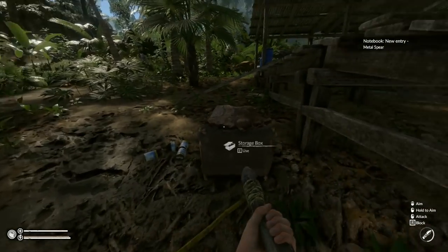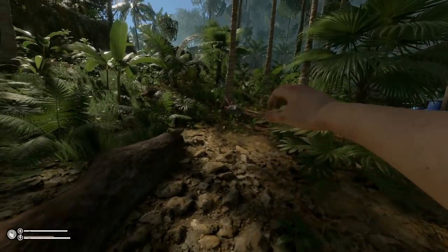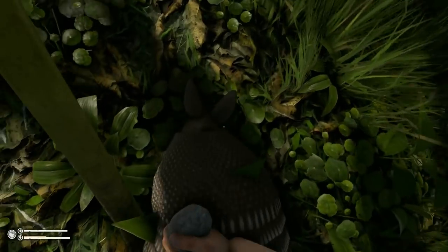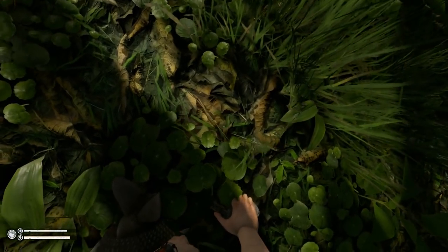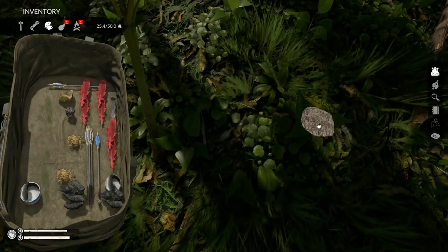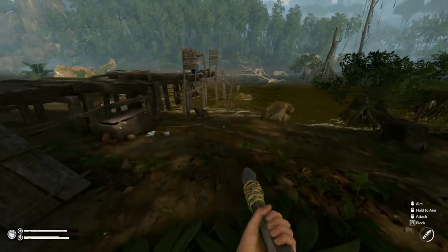Let's see if I can kill something with one stroke. There's an armadillo — if he runs off with my metal spear I'm going to be pissed. He ran off with my metal spear! Oh — he died, okay good! It might take a minute but he'll bleed out. Grab that armadillo shell too — we need to take that home. So yeah, the metal spear is OP, it has to be.